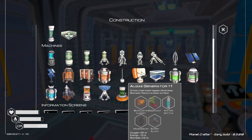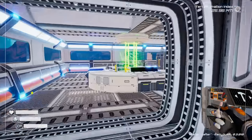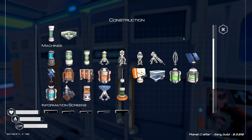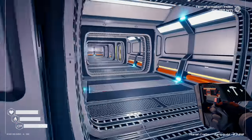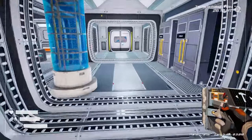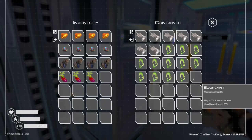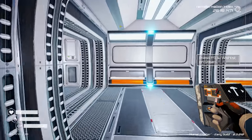To build the algae generator we need bioplastic nugget, eggplant, water, magnesium, and super alloy. We have four bioplastic nuggets, so we can build four. We need four of each ingredient. Checking our eggplant — we only have three, so we're limited by that.